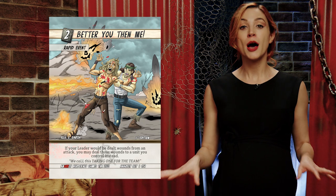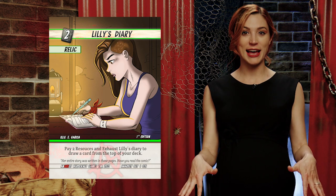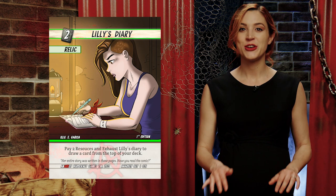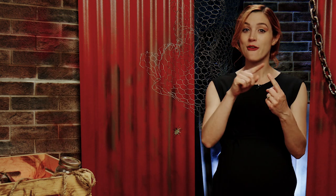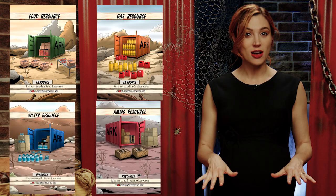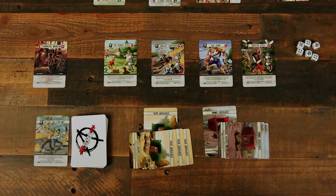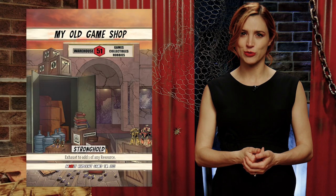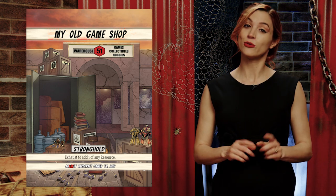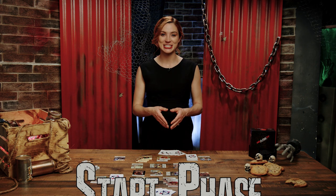Other card types include: events, which can be played before or after combat; rapid events, which can be played any time but only once per turn; relics, which provide an ongoing effect and stay in play — only one relic allowed per player; resources, which come in four types: food, gas, water, and ammo — these can be exhausted (turned 90 degrees) to gain resources and spend them to play cards or activate abilities; and strongholds, which provide huge benefits if played — a deck can have up to four different strongholds, one copy of each.